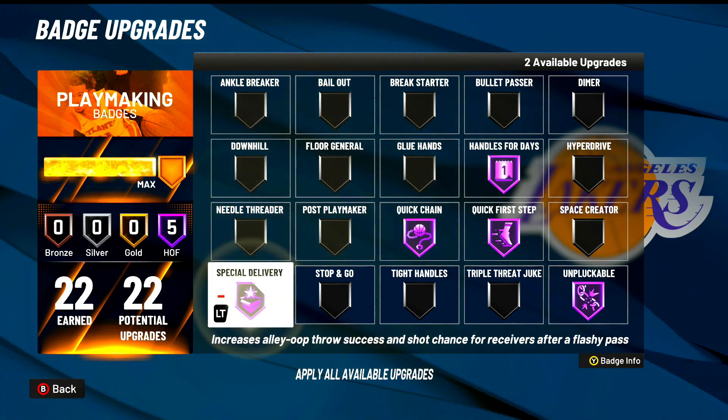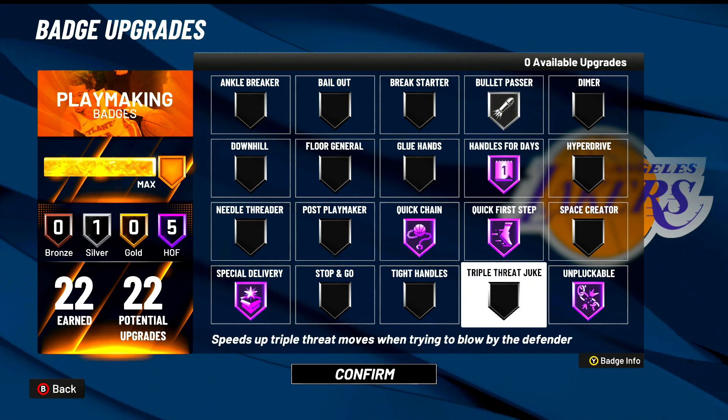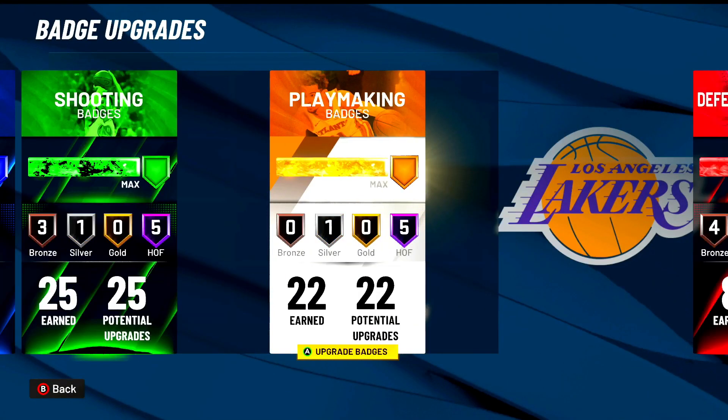The badge you're going to want to put on is Special Delivery. I run bullet pass or Special Delivery whenever I am grinding rep. It increases alley-oop throw success and shot chance for receivers after a flashy pass. Flashy passes give you good rep, but lobs give you the best rep. So you want to go Special Delivery.